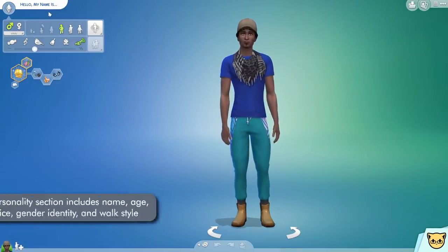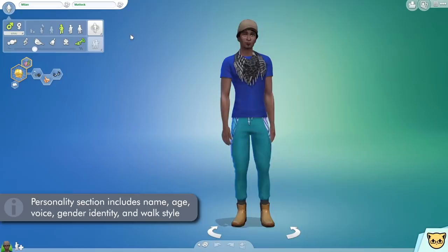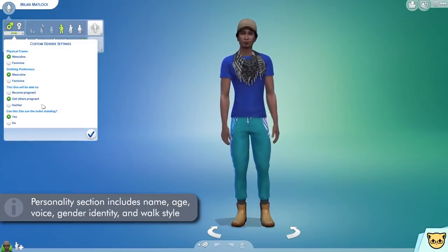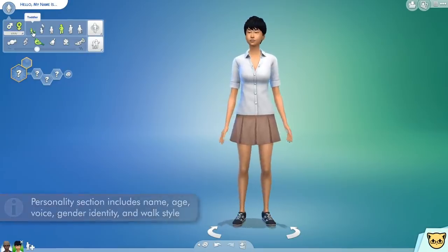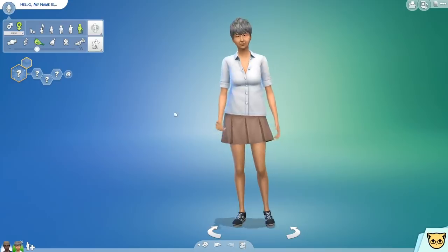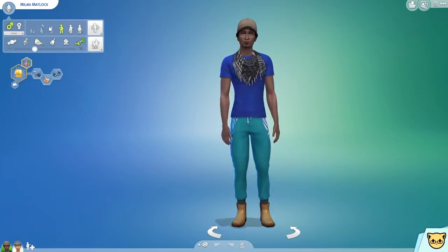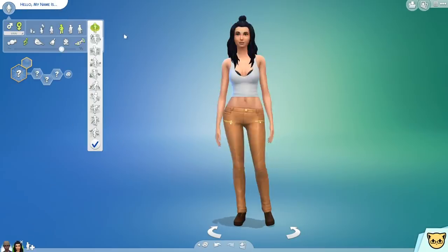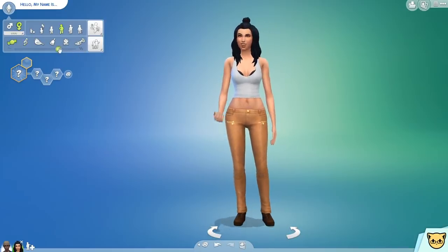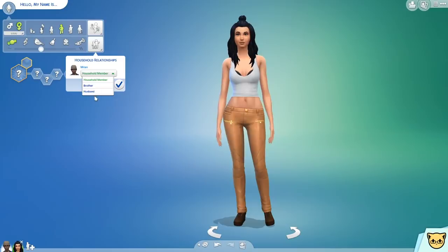At the top here, we have The Sims' personality. This includes their first and last name, and their gender, which has a little drop-down for more specific gender identity options. We have age, which you can pick from a toddler all the way up to an elderly person. There's a set of walking cycles, a selection of voice styles including pitch, and relationship status with any of the other Sims you create in the same household.